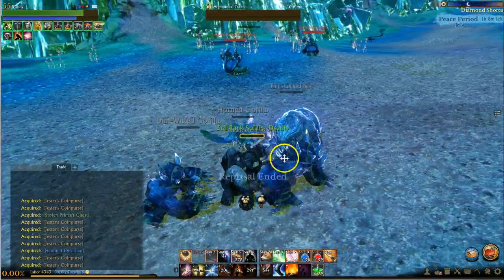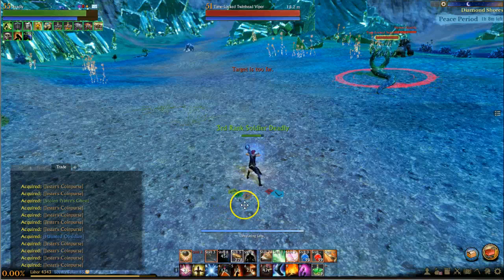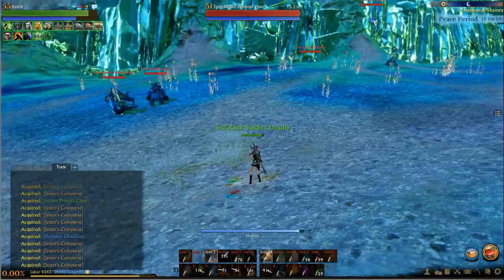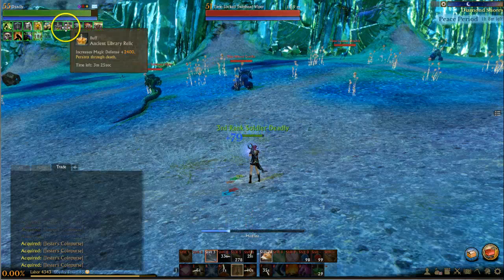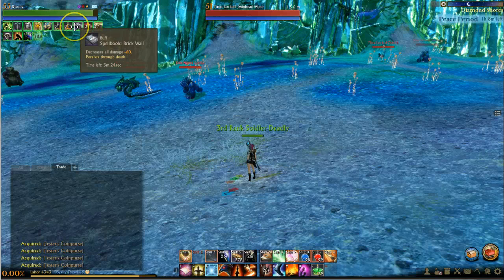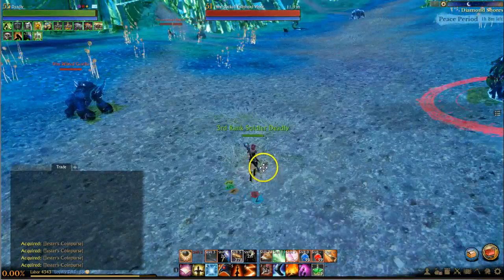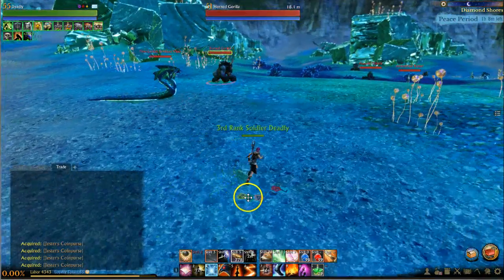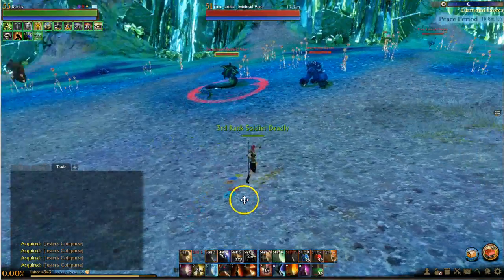So there we took around 15%. Let's try and pull a little bit larger group here. We pulled five — or maybe four, maybe one came back. We also do have buffs on right now: the 2,400 magic defense, 2,400 physical defense, decrease all physical damage. So we're pretty buffed out right now, and since that really didn't hurt us, we're going to go ahead and pull a little bit more.